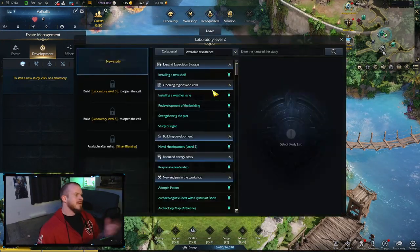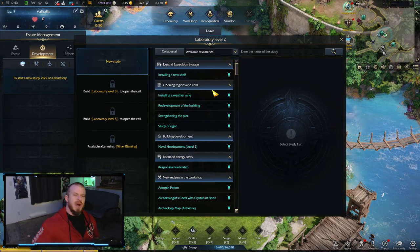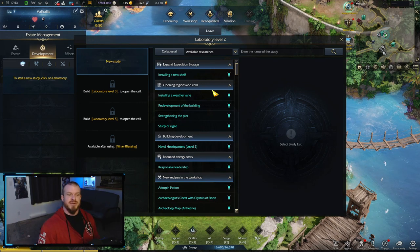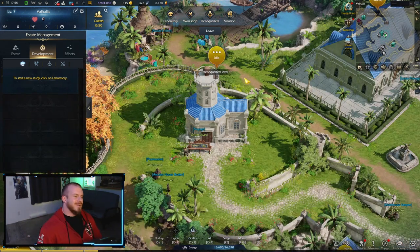First, we're going to take a look at the laboratory. You open up the laboratory here, and this is where you do research — to unlock those additional islands, unlock new recipes for your workshop, and all that kind of stuff is done right in here.